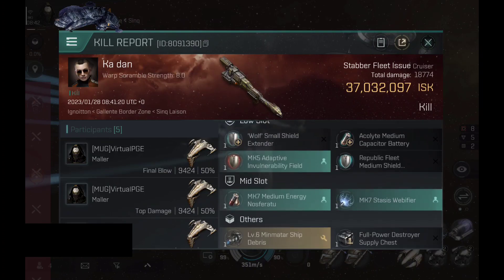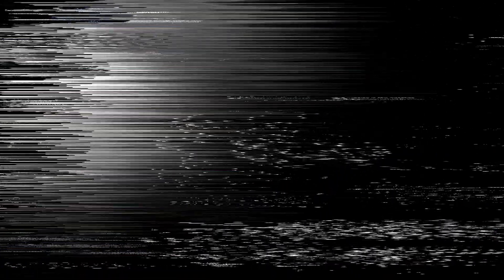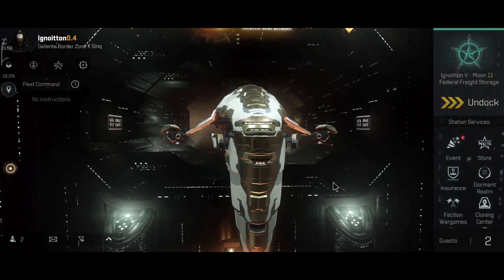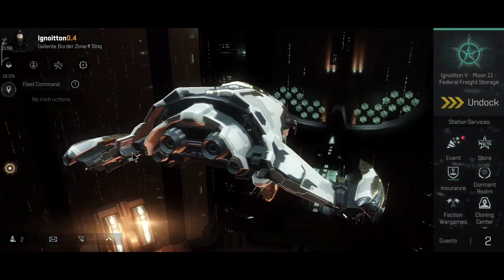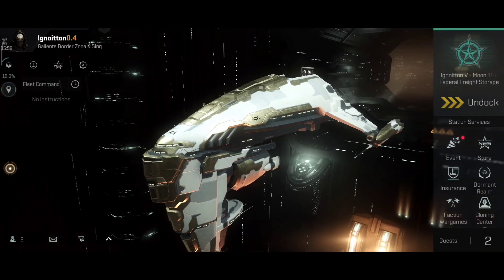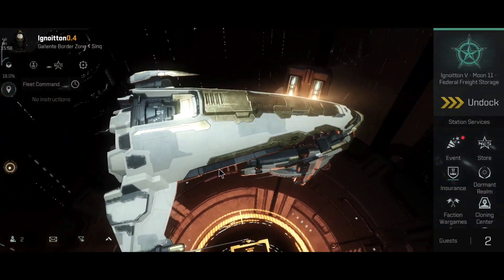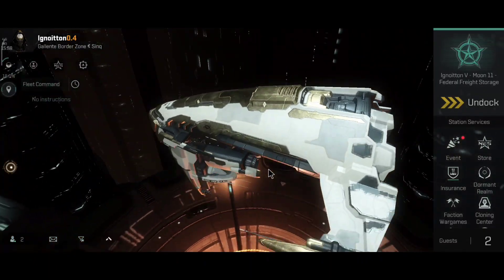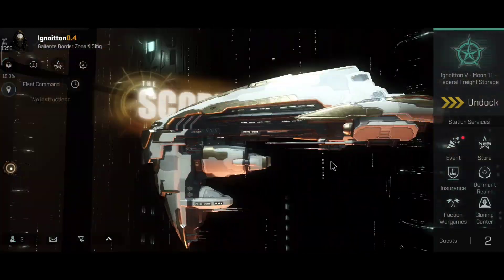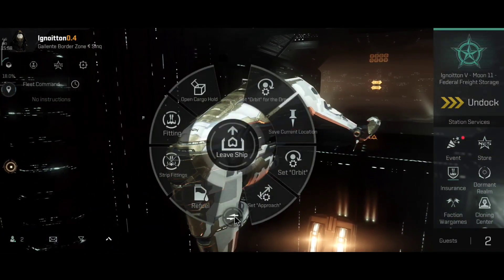This makes me feel like the good old days when I used to fly the rupture. Back then most ships were like a Maller, Vexor Navy — the game felt a lot more unique. This is why I like flying these cheaper ships: they still have the same feel to them, and when you have a good opponent the game feels old-school again. I really like that feeling. That was an interesting build on the Stabber — a small shield extender and no propulsion. A little bit weird.